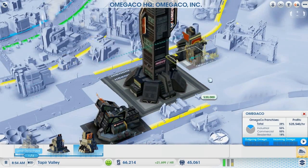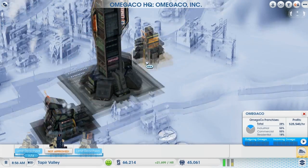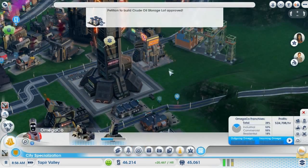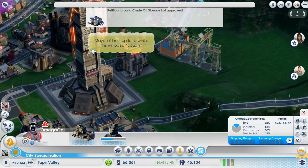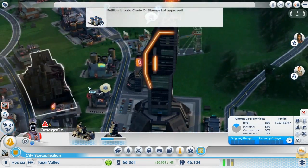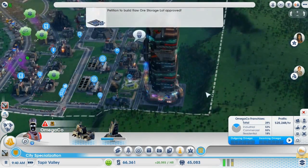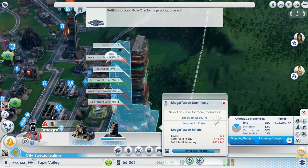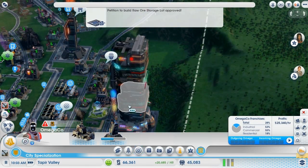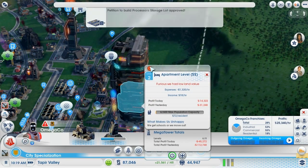Let's find a nice little place to store this — I guess right over here. I'm assuming that building was there helping us a lot, but whatever, it is what it is. Most people are still rather unhappy out here. They're furious — they have low land value.